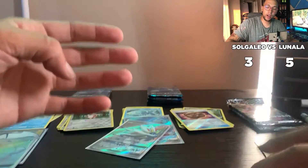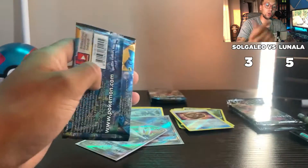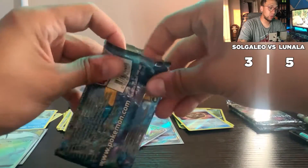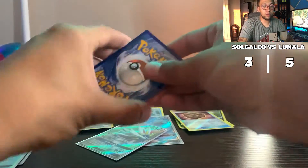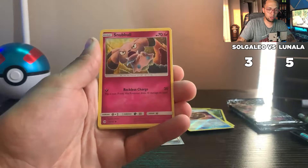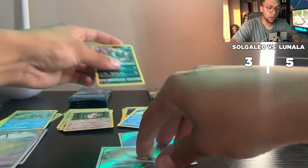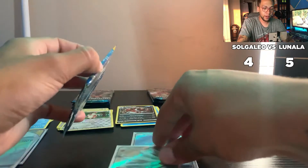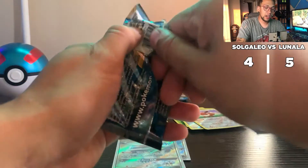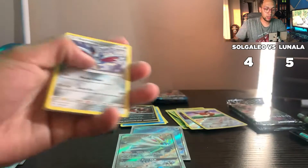Now that we just hit the Solgaleo Forbidden Light side, let's go Solgaleo side again. We're gonna go one-one-one-one on each side since we've got three each remaining. Code card for everybody — I never keep those. All-seeing eye energy, Corsola, Ultra Ball, Rockruff, Ferroseed, Snubbull, Sandile, Pikipek, Eevee, and a Krookodile for a holo hit. Lunala is leading by one — can Lunala keep up the fire?